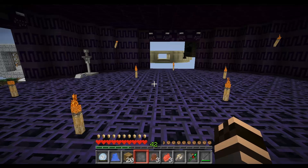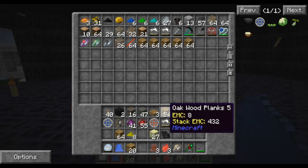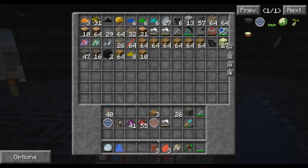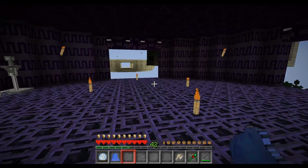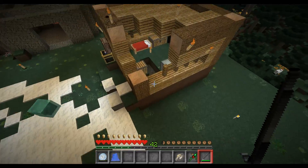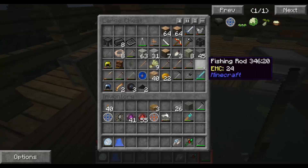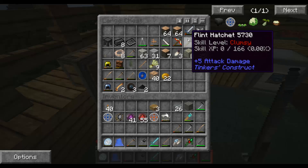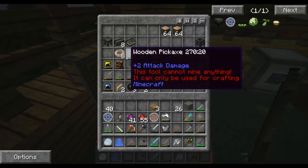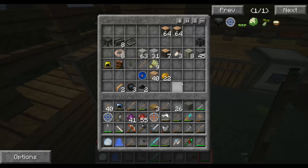We probably need to think about getting some of this wood out of my inventory and getting a bunch of bits and bobs from down here, repairing them, and then putting them up. Let's get all this stuff we can — I probably don't need all this stuff but we're going to get it all anyway.